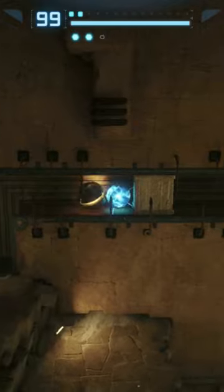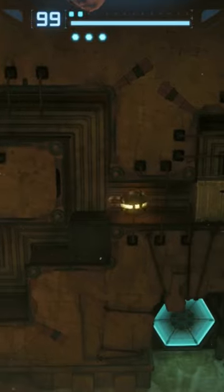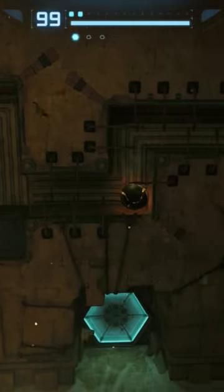Destroy this one. Go through the whole path, and go around the corner behind this pillar. And you can get your missile expansion.